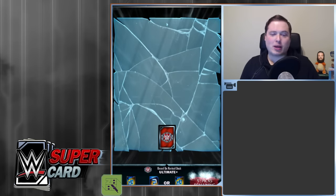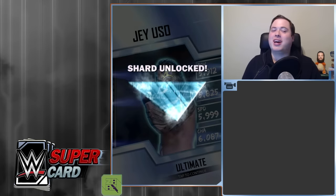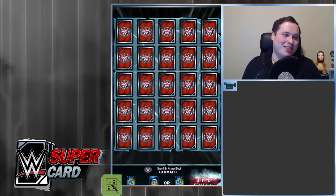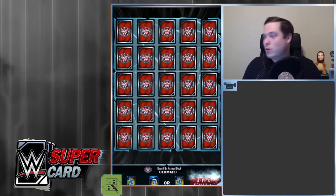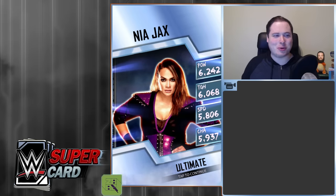Literally last shard. Last pick off the board, last shard. Number eighteen is... Jay. Oh, my old nemesis returns — Jay freaking Uso. No! And straight away: Nia Jax. Awesome.